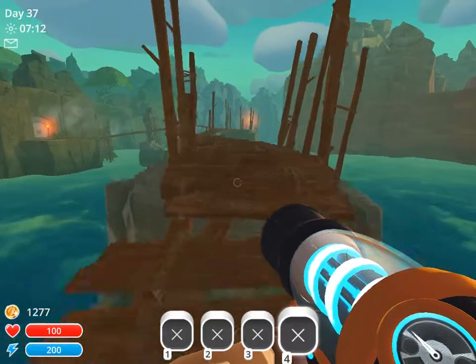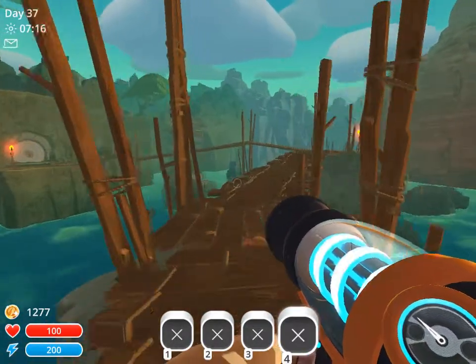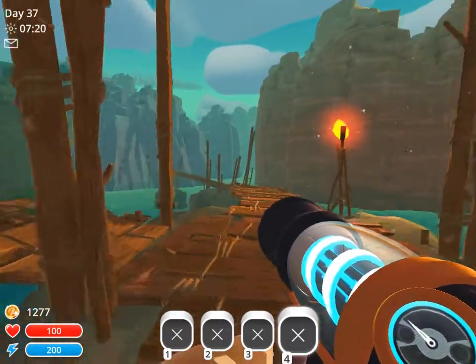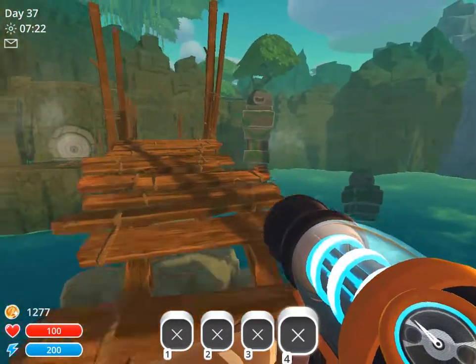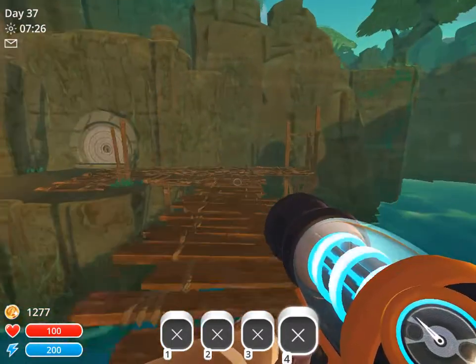You'll see over the series of bridges that there is a locked gate, but I don't have any slime keys at the moment. But I can still get into the moss blanket.